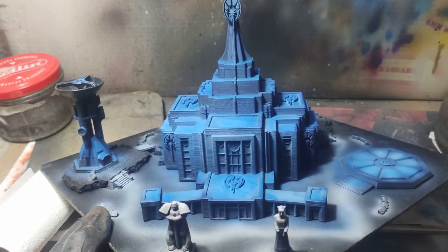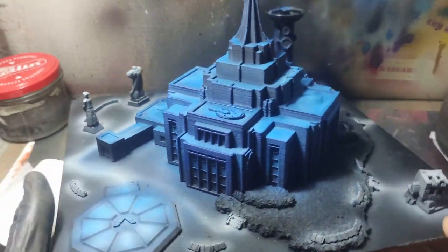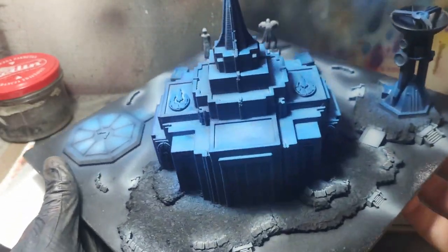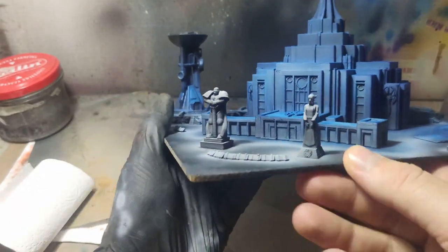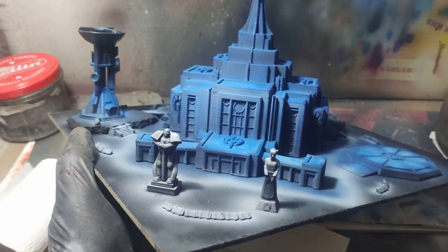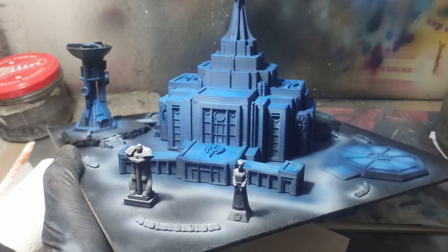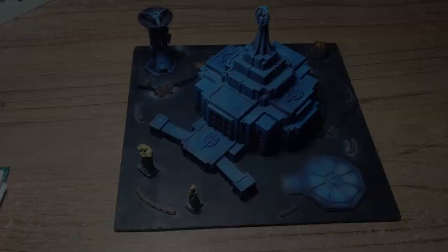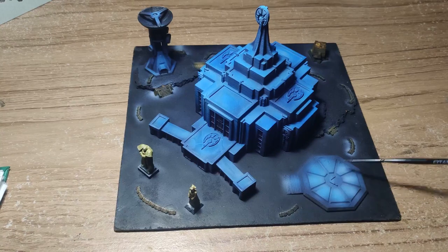The end effect of spraying everything with blue ink looks like this and I gotta say I like it. The lighting is not the best but it should give you a rather good view of how things are progressing. The next stage contains actually painting all of the concrete elements.